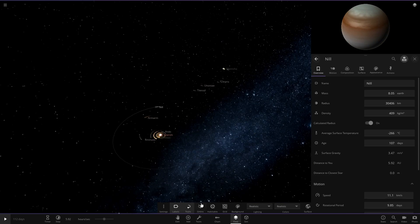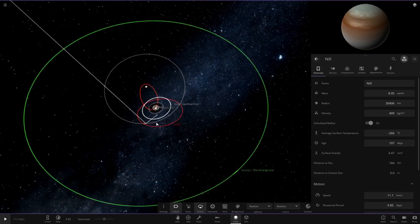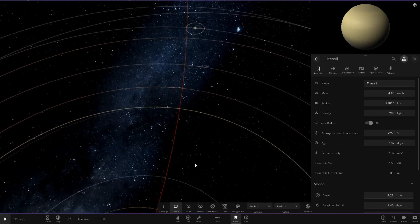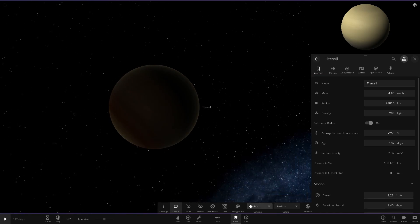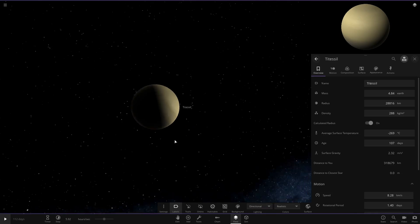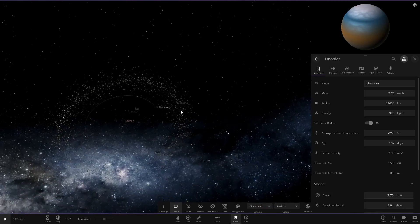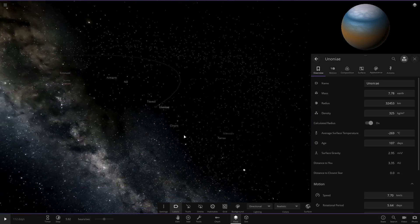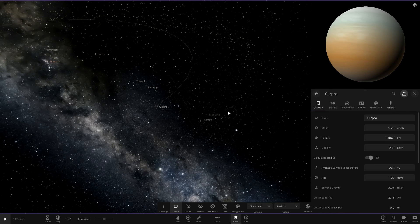Then we have Nil over here. Going back to orbit mode and taking a big jump out - there's still plenty to explore. Another gas giant here; we're running out of light so putting on a directional light. Moving on into this asteroid belt area, very far away from the red dwarf. These all appear to be randomly generated gas giants.